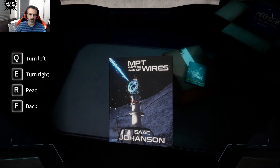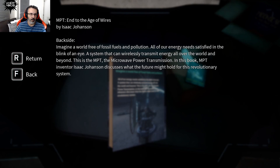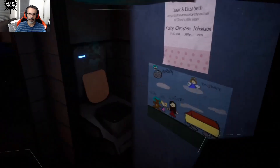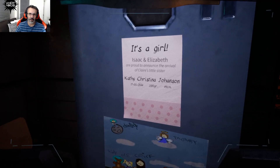NPT book scan: 'To the Age of Wires — Isaac Johansson. Imagining a world free of fossil fuel and pollution, all energy needs satisfied in the blink of an eye. A system that wirelessly transmits energy all over the world and beyond — this is the NPT, the microwave powered transmission.' NPT inventor Isaac Johansson discusses what the future might hold for this revolutionary system. Also found a family photo: Claire, Daddy, a little sister — Cathy, or Christina Johansson.